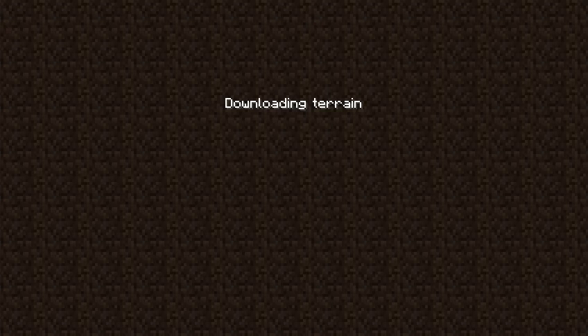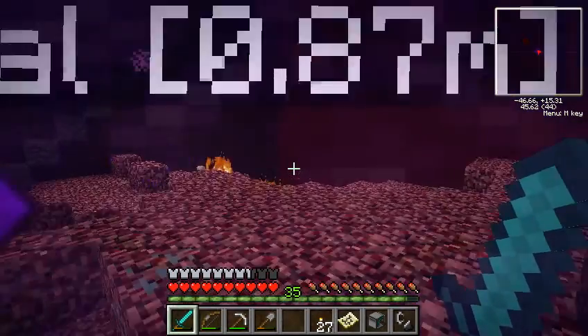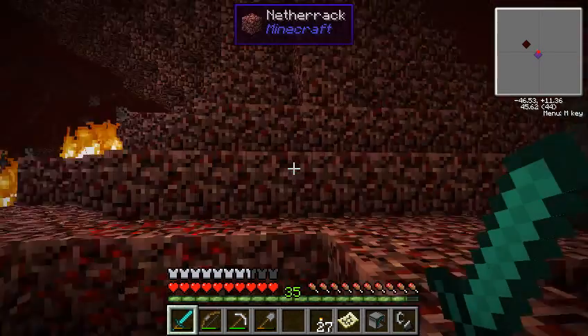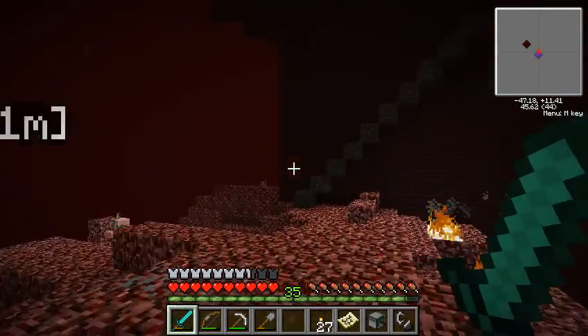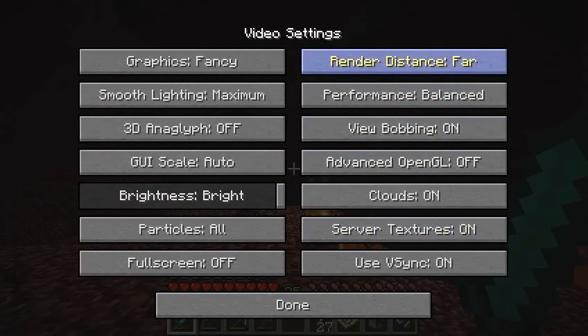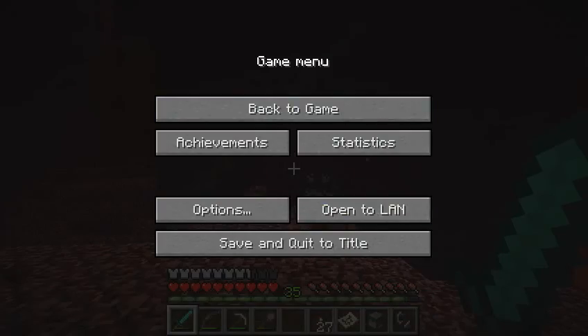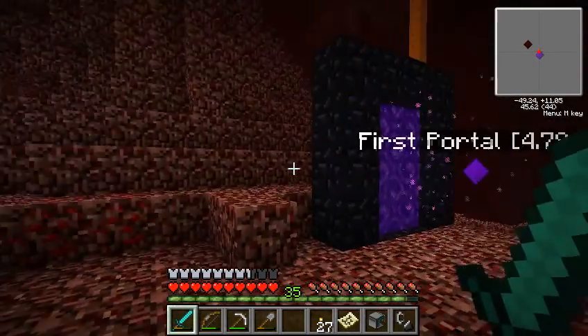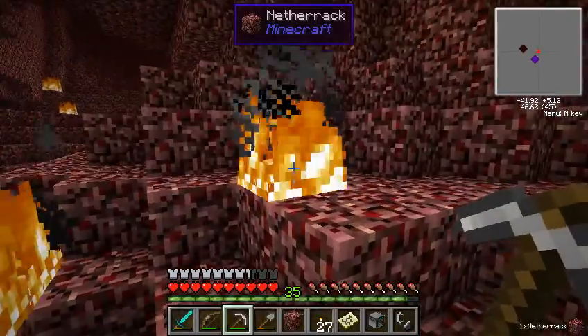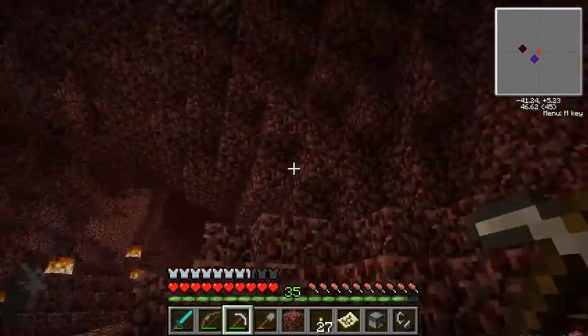Would the skeletons sometimes drop coal? I might find some nether coal ore. It was taking a really long time to download the terrain for the nether this time. Oh man, I'm hearing a bunch of ghasts. Should I turn the render distance lower? I guess I'll turn it to normal, that might help. Oh - I guess we can just mine this nether quartz right here. The netherrack mines really fast.